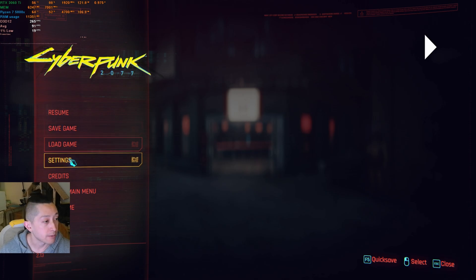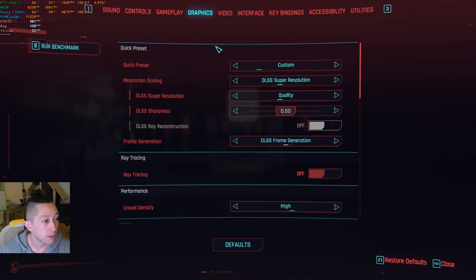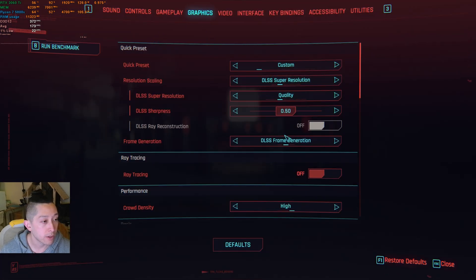So let's get straight into the comparison. In this video we have the FSR3.1 frame gen mod that I got off of Nexus. I am using an NVIDIA card, so I don't need to use FSR3.1. However, if you have an AMD card, you can fake an NVIDIA GPU — you'll be able to select DLSS, but it'll actually be FSR3.1. I have DLSS set to quality with DLSS frame generation, which is FSR3.1 frame generation.